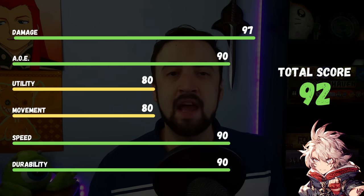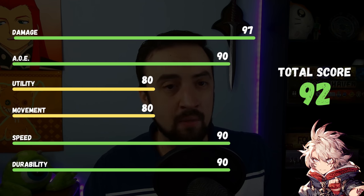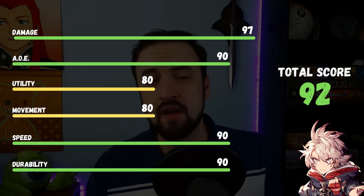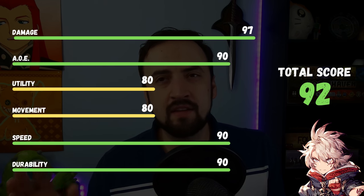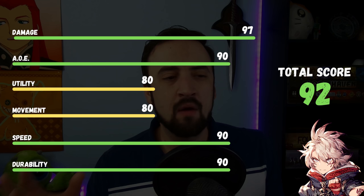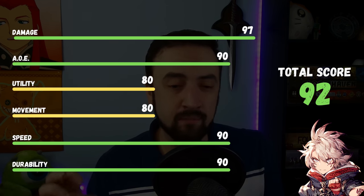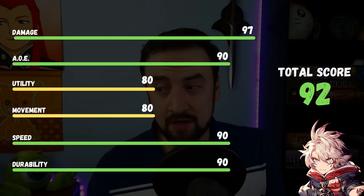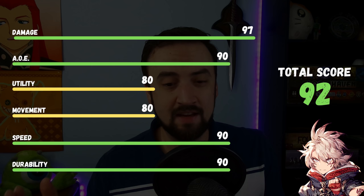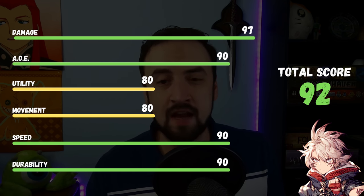Movement: I'll give him an 80. He has that 3-1 base, which is not great, but you can buff his movement inside Kotodama Wielder if you really want to. Speed: 90. He has good speed, especially for the first 5 turns of a fight — very, very good speed.